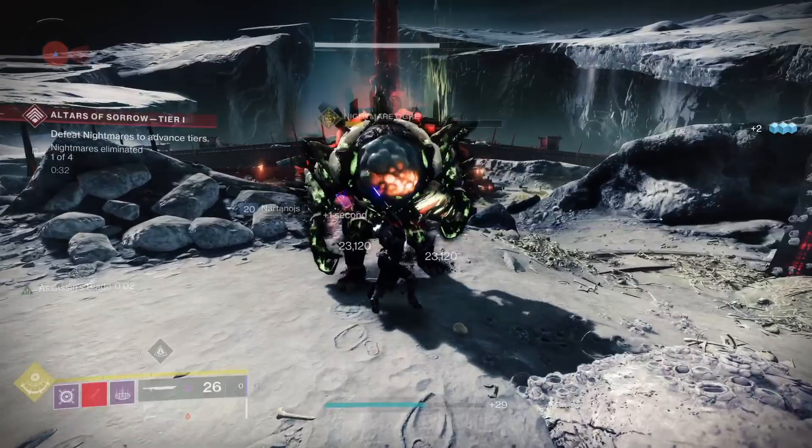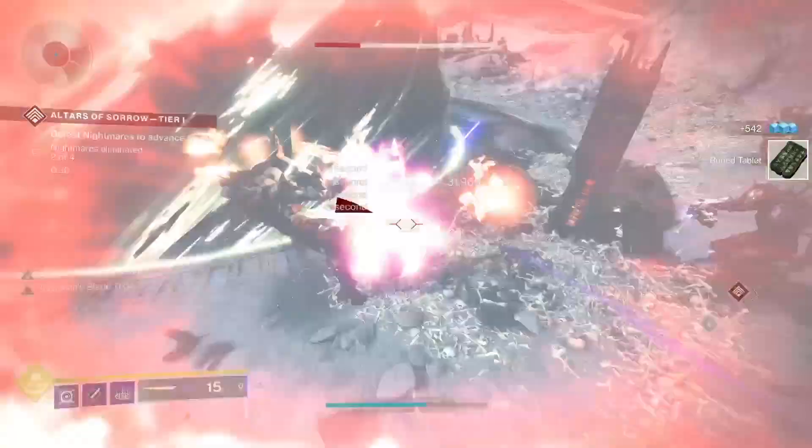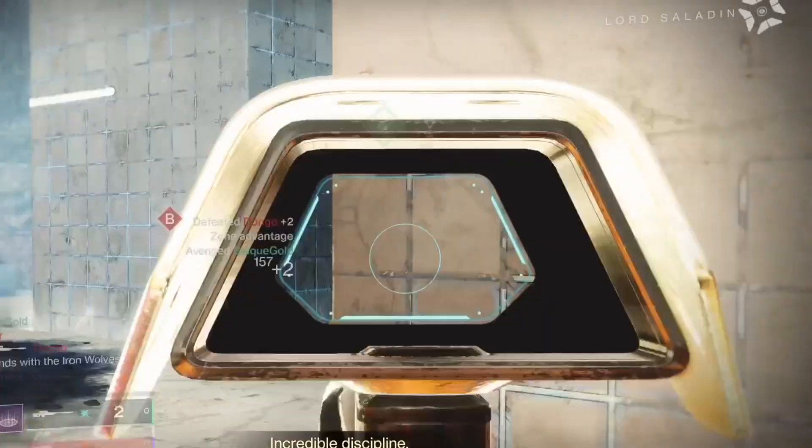Razor's Edge is the second Vortex Frame sword in the game so far. The first is everybody's favorite beast, the Fallen Guillotine, which is tough as hell to be compared to. The only reason to look at Razor's if you have a good Guillotine is the perks. You get the sword from Iron Banner packages and Saladin's Iron Banner quests — Iron Banner basically.